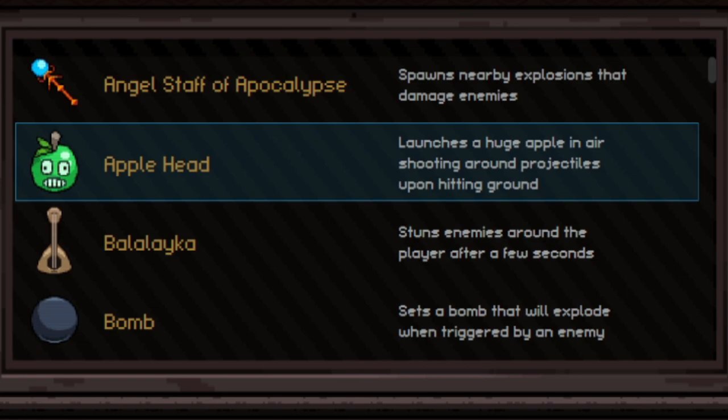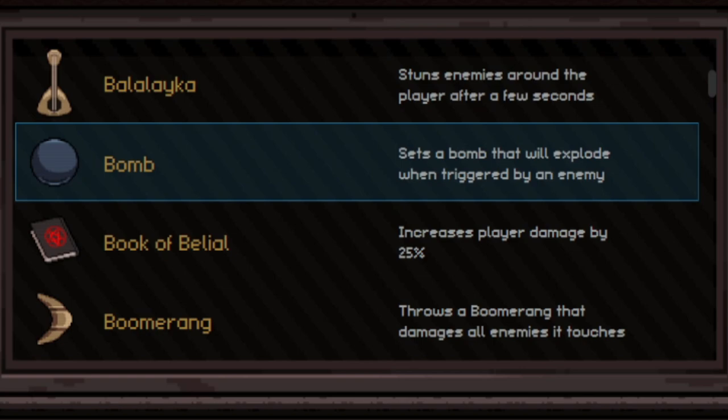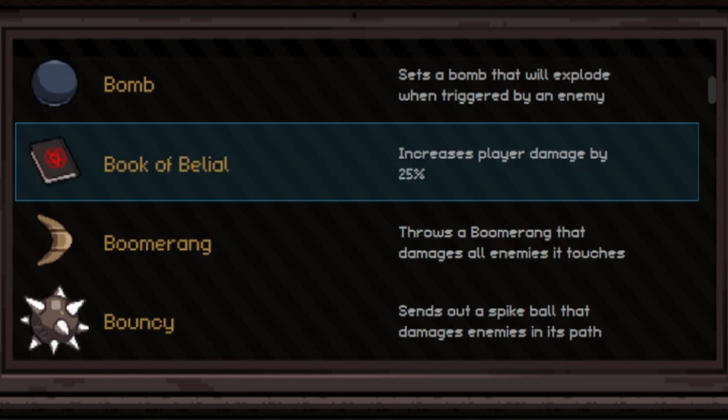Apple Head launches an apple into the air which shoots projectiles — not that great. Balalaika — I call it ukulele — strums a tune and does an explosion off your body like a sound wave that hurts nearby enemies. I kind of like it but it's not huge. Bomb throws out a bomb like Bomberman that charges and blows up over time. Book of Belial — in my opinion the best active relic in the game — has a small cooldown of about 10 seconds, then gives you a huge damage increase for about two seconds. I recommend it for every class.